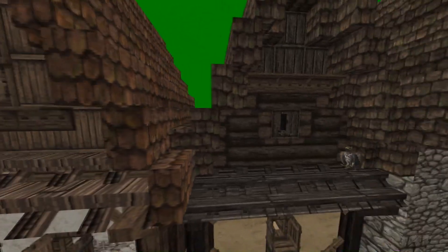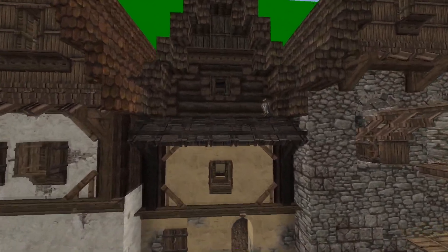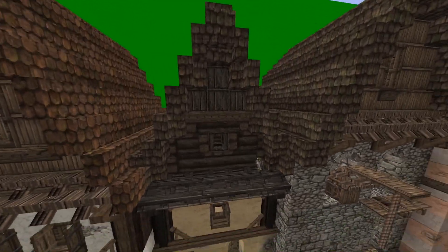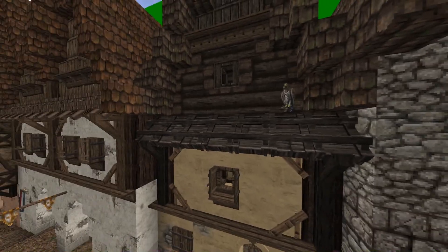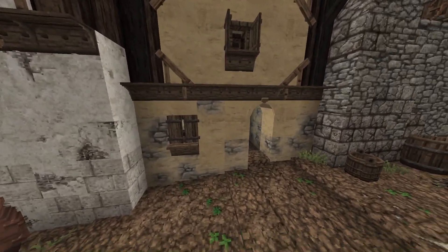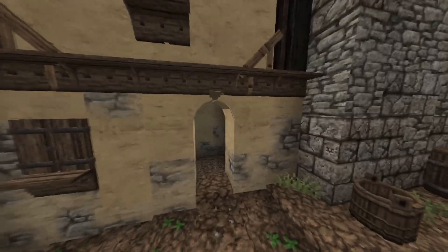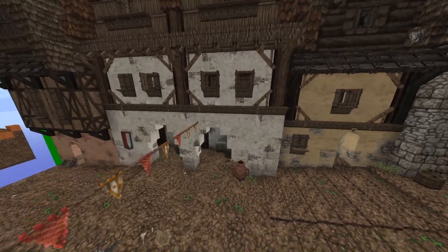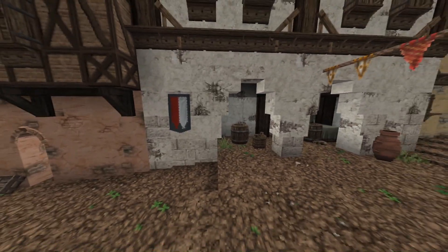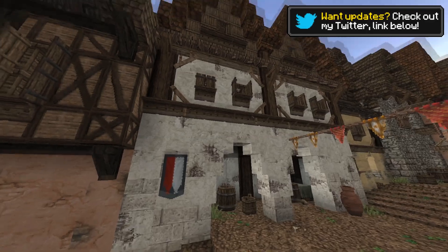I've left out details like window sills and shutters on this one, primarily because it's probably a mid-range house — in between the poorer and richer ones. It has plaster but it looks old, dark, and aged, so they might not have everything the fresher-looking house has. I also tried to aim for more realism with plaster by having more exposed stone on the bottom layer of the house. At the bottom I've got bricks that contrast well with the white plaster, bringing in a nice gradient transition from foundations up to the upper plaster.